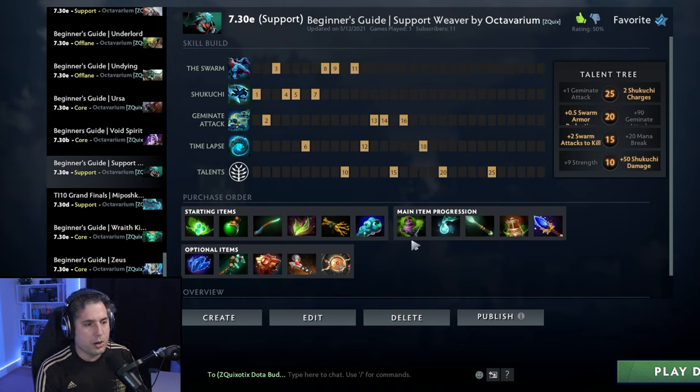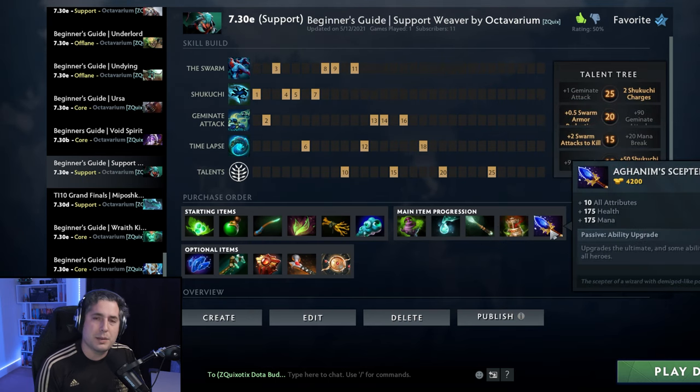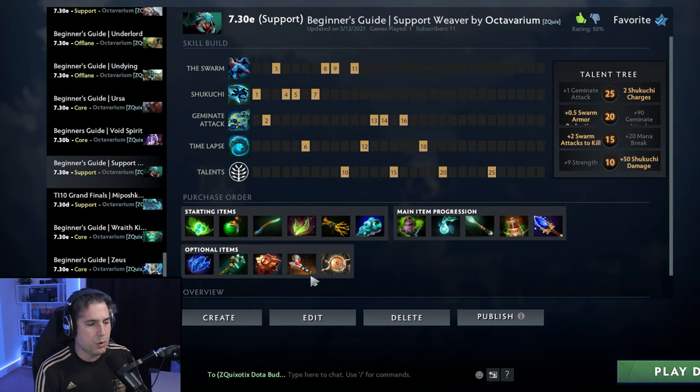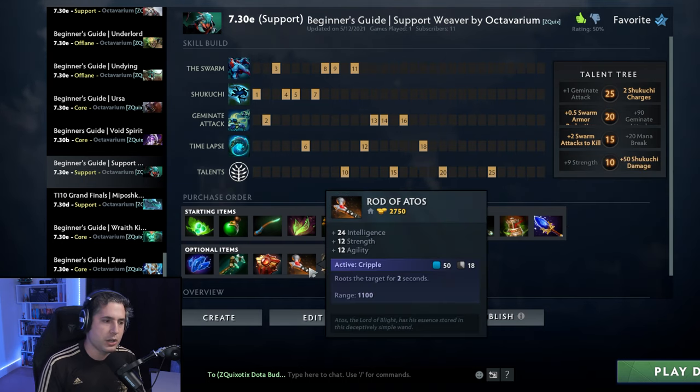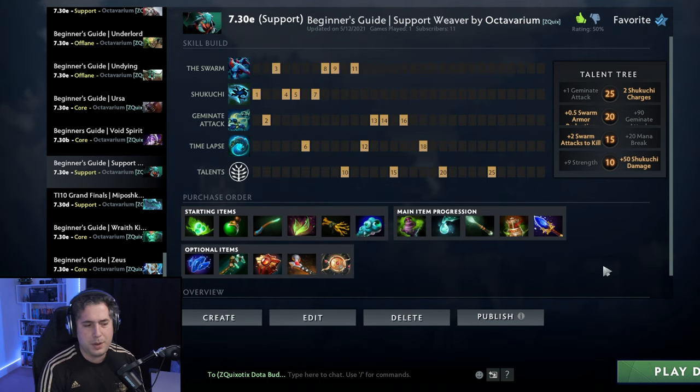In lower MMR games, people might give you a little bit of grief for picking Weaver 4, but what's tremendous about him is that Swarm is an amazing teamfight ability. And if we know anything about lower MMR games, people love teamfighting even if it's not for an objective — they just want to fight. You have a great skill in the Swarm to spec towards as well. For the main build, you are going right into the Spirit Vessel. You want Magic Wand as well to help sustain you. The Aghanim's Scepter is absolutely vital to help save your carry. Optionally, Rod of Atos is great — you can Shukuchi in, do some damage, lock someone down. He really benefits from Solar Crest as well, and so does your team. Overall, Support Weaver can pretty much do anything, which is why you're seeing him picked — he's one of the most flexible heroes in Dota 2 currently.